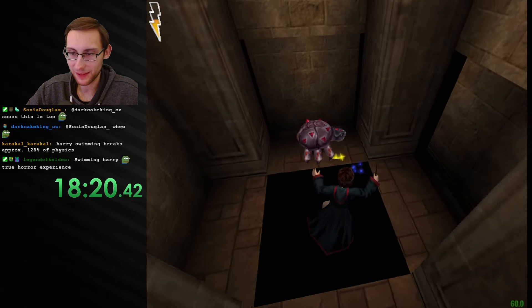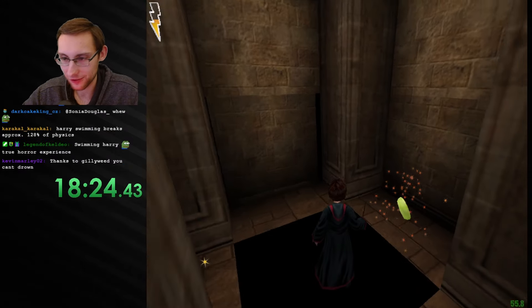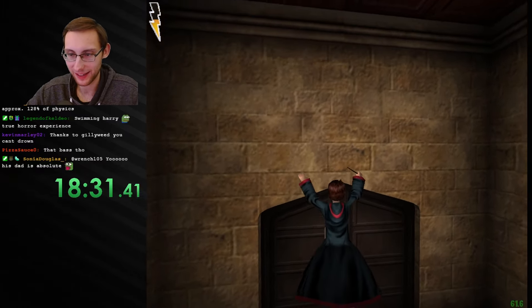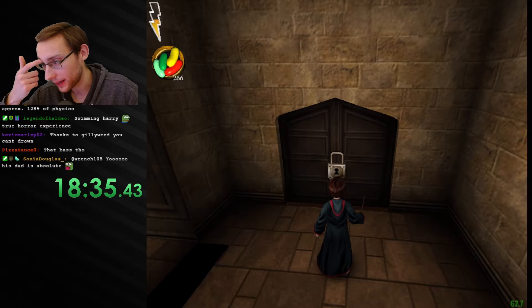You can tell that this game is not made for Harry swimming — it's just an Unreal Engine thing basically. Thankfully we had Gillyweed. Oh my god, that's a tiny door. What do you do if you're not a tiny 11-year-old like Harry?